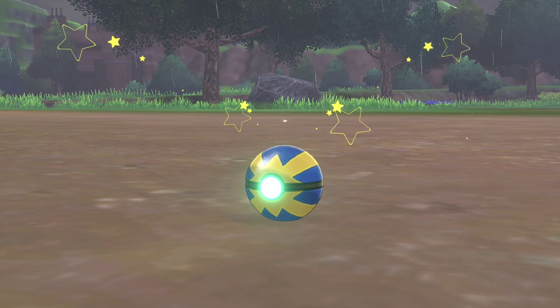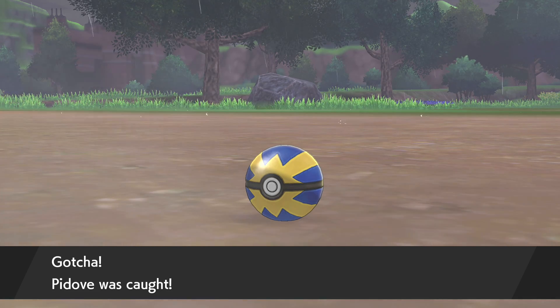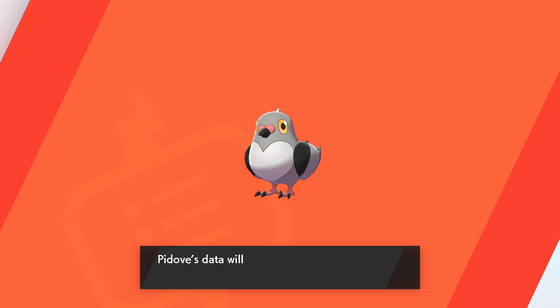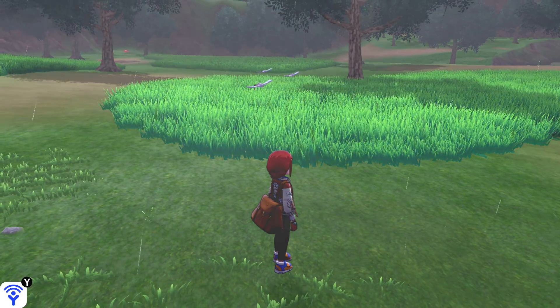Come on! There we go, so anybody wondering about Quick Balls, they are sold by the Watt Trainers. Just a pretty good way to avoid battling stuff, if you can manage to get the catch immediately. It's kind of handy.